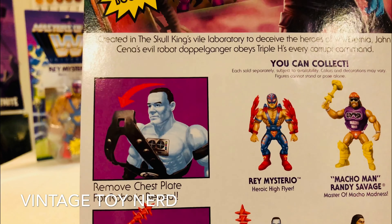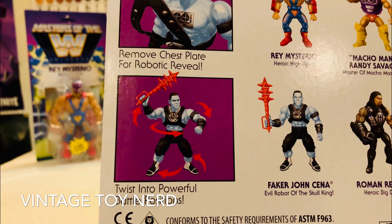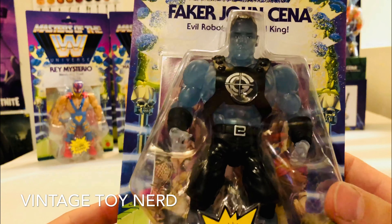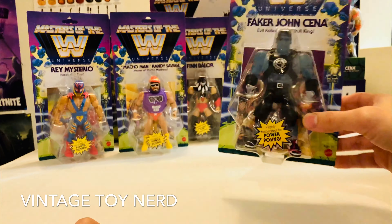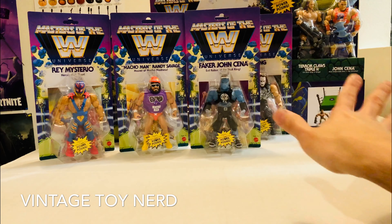You can remove the chest plate for a robotic reveal and twist into powerful battle positions. And there we have Faker John Cena. Can't wait to do an unboxing video of all this stuff.